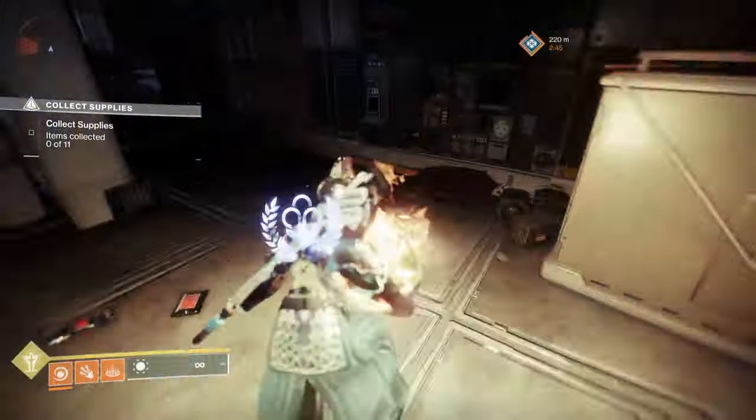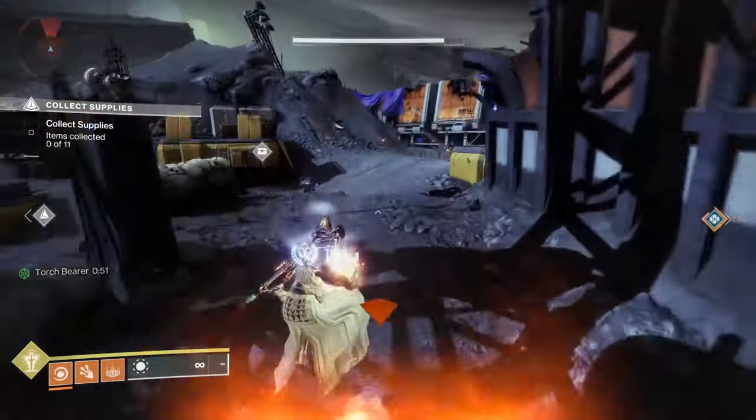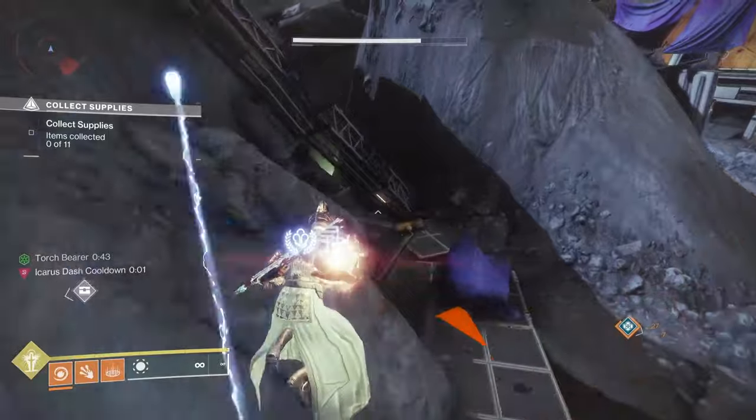A couple of tips: you can use the ball to lunge yourself forward. Also, with being power-crept you don't need to worry about the enemies as much — it's just about making sure you do it before the timer on the ball runs out.